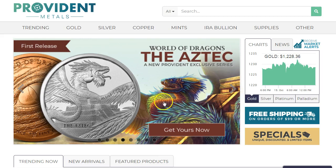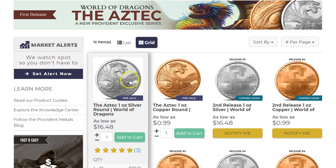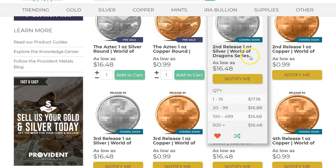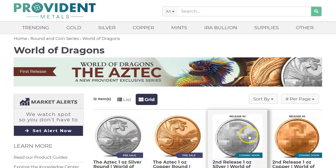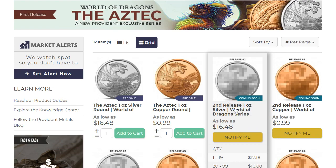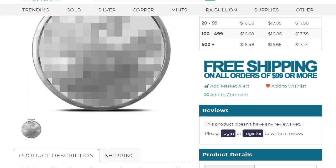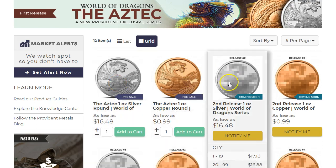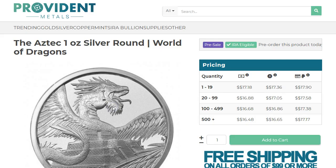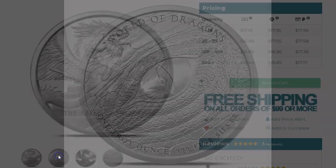The other one I wanted to show you looks relatively new — it's got the dragon on the Aztec, and it looks like it's the first of a new series, with more coming out later. There's at least five releases based on what we see here. It's called the World of Dragons Aztec series, featuring a dragon with Aztec pyramid imagery.